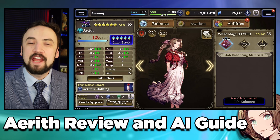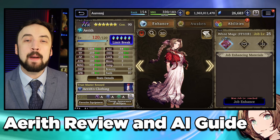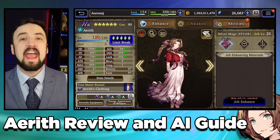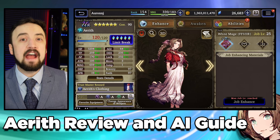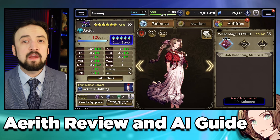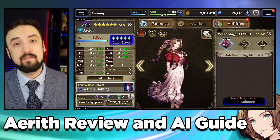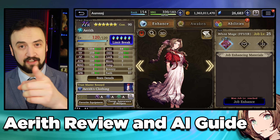Good morning everybody, Oranjay here with another War of the Visions video. Today we're going to talk about my favorite Final Fantasy 7 character so far, or at least the one that I've had the most fun using — the flower girl of Midgar herself, Aerith. She's a little bit more confusing than some of the other units, so a lot of this video is going to focus on her AI, tuning her to do what you want her to do. Let's go.